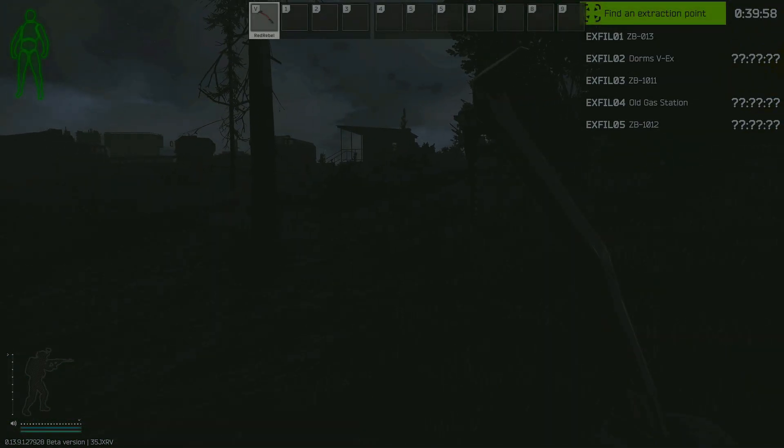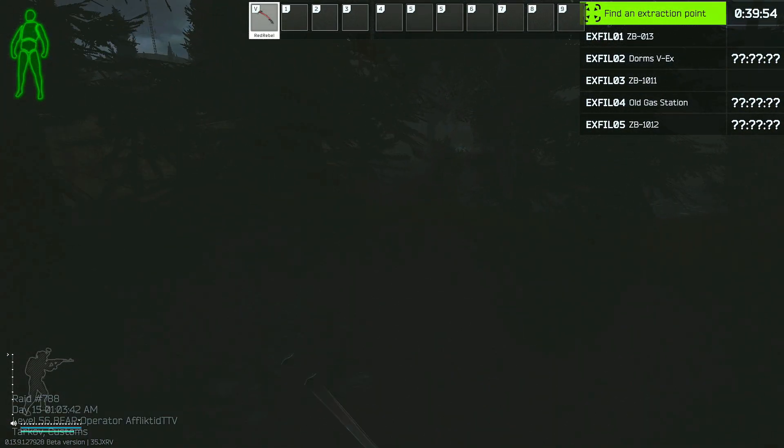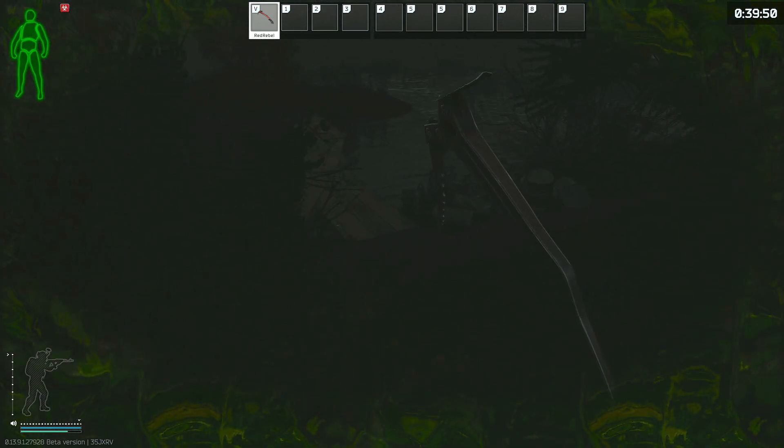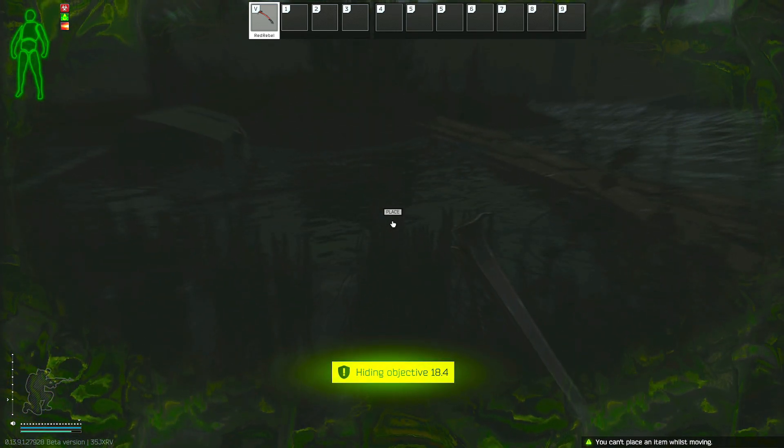It is apparently possible to plant the gas analyzer without a gas mask, however as you can see in this clip I spawned in right next to the main bridge and when I tried to go down and plant without the gas mask I ended up dying from the unknown toxin. So basically try this at your own risk — it did not work for me.